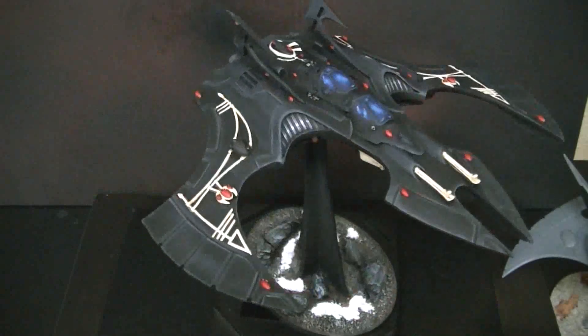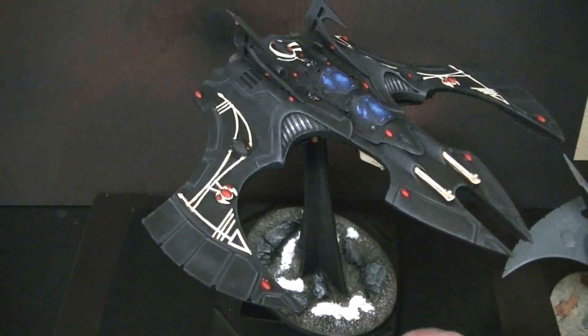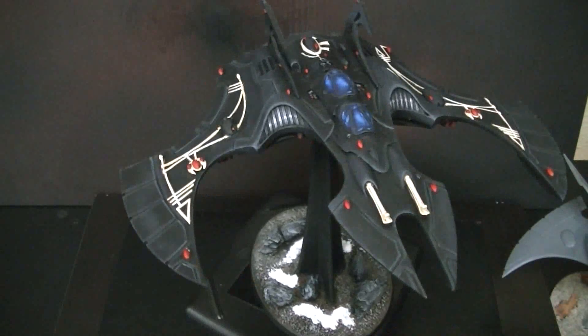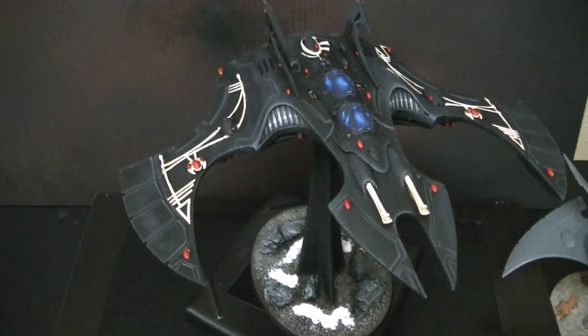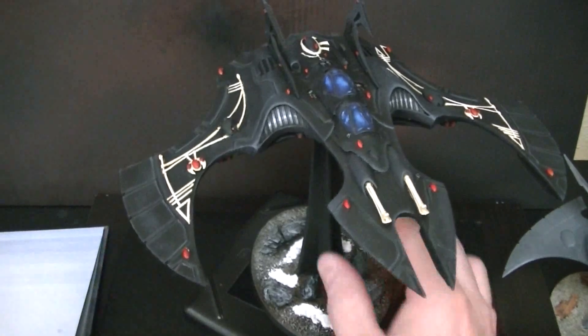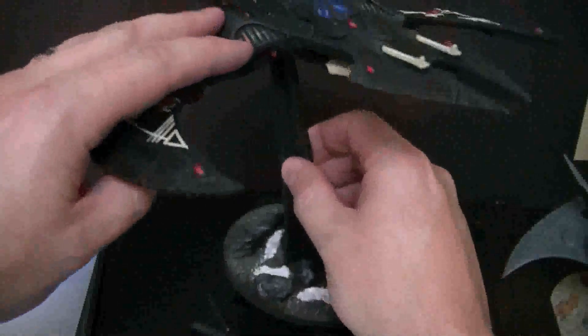This is armed with two Shuriken cannons with anti-aircraft mounts. Note that's not twin-linked — that is actually two separate weapons, so that gets six shots. It has a pulse laser, standard on the bottom, even though you can't see it. I'll just go ahead and turn this one over a little bit. This one has twin-linked star cannons, which is an upgrade that you can get for free.